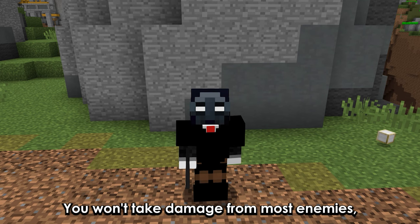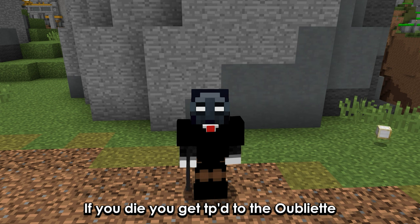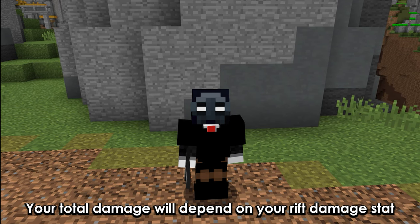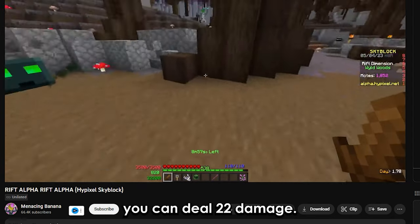You won't take damage from most enemies, but some enemies like vampires and the void will reduce your HP. If you die, you get teleported to the omelette where you have to kill the guards to escape. Your total damage will depend on your rift damage stat — for example, the wild sword has +2 rift damage, so if you add it to your base damage of 20 you can deal 22 damage.